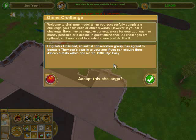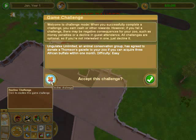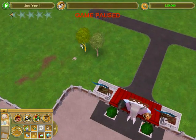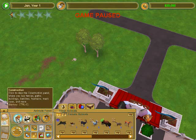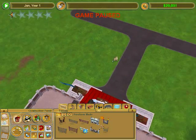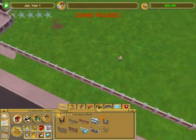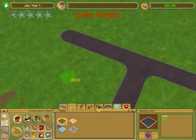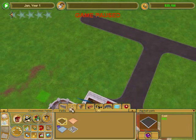Throughout the game they'll give you challenges like this one, where you can earn yourself money or fame. It's always nice because it's a little bit of a challenge and you usually get a good reward for it. A thousand for you if you can acquire three American Buffalo within one month. There are sometimes downsides to the challenges so I don't want to do them just yet. I'm going to pause the game right now so I don't lose money as I start building things. The first thing I always do is bulldoze all the stuff like trees for a little bit of extra income.